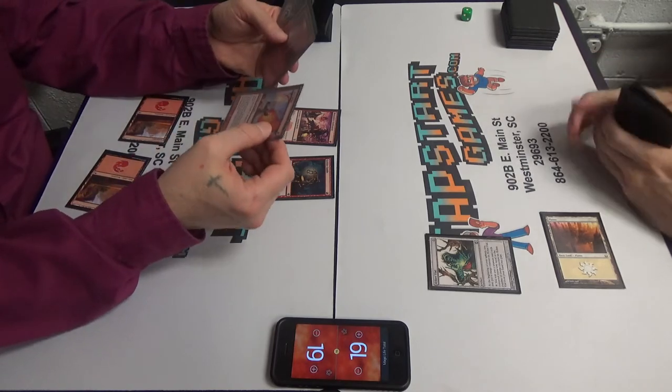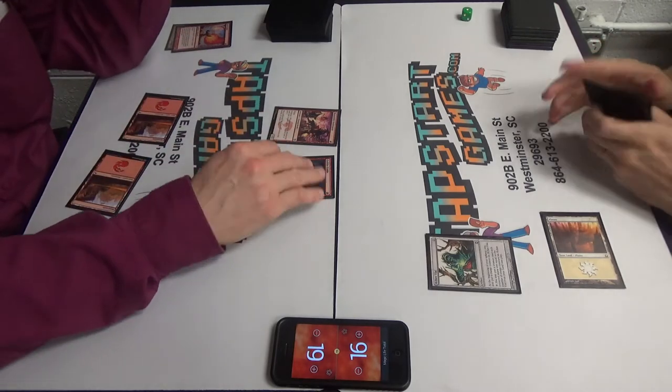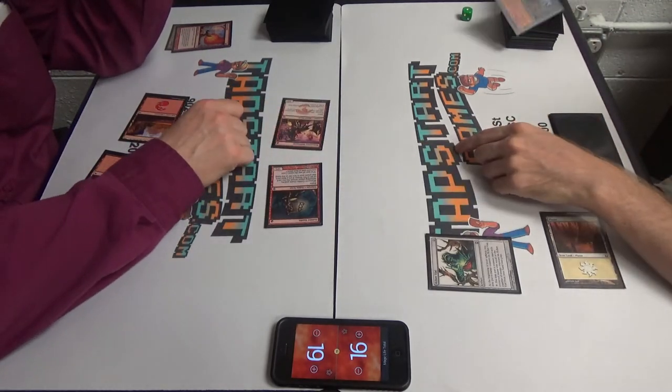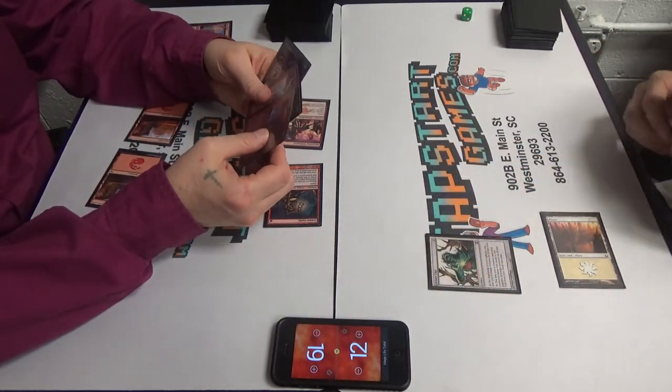Do Lava Spike to you? Alright, take three — prowess trigger. Swing for one, two, three, four. Trigger the Goblin Guide. I'll add a Wasteland to my hand and take four. I'll pass turn.